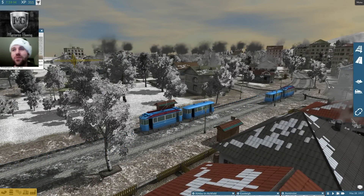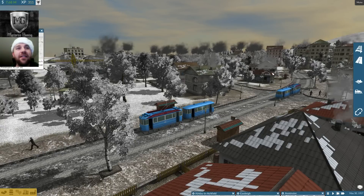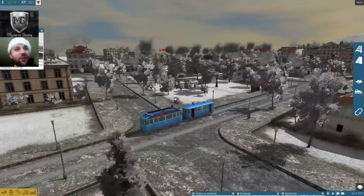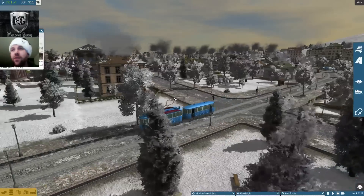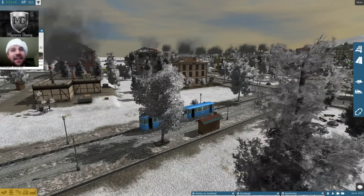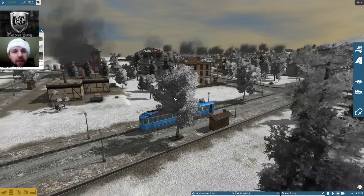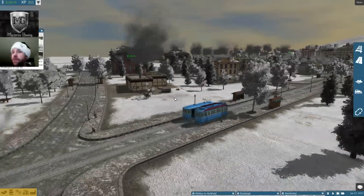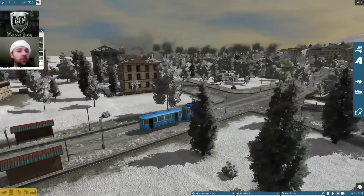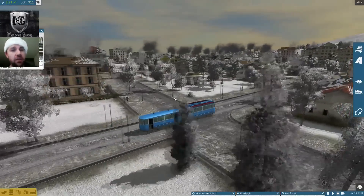Hopefully it's not screwing things up. But what do you guys think? It's snowing, it's very holiday-esque. Now you can't actually toggle the seasons in-game — you have to go out and disable it from your mod manager and then load it back in. No guarantees; I've heard lots of horror stories of mods causing crashing and things like that.